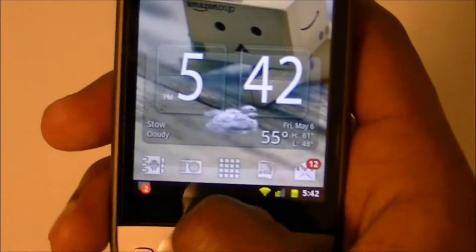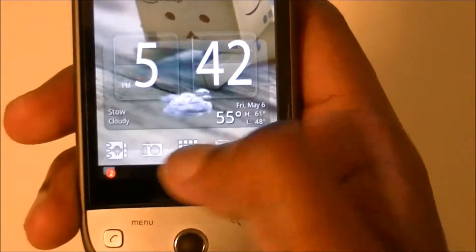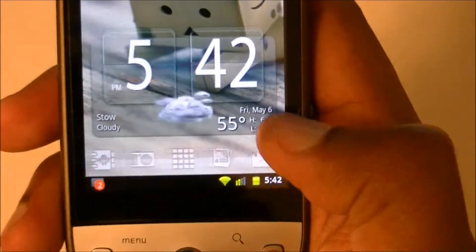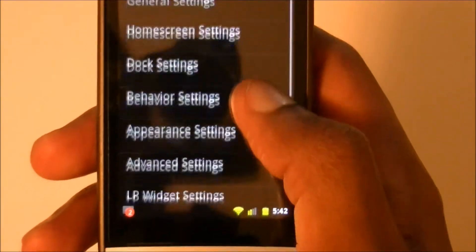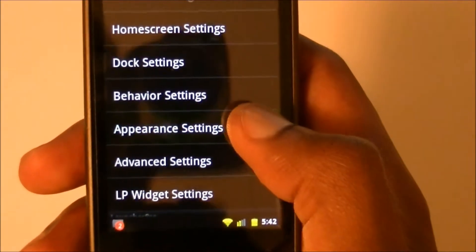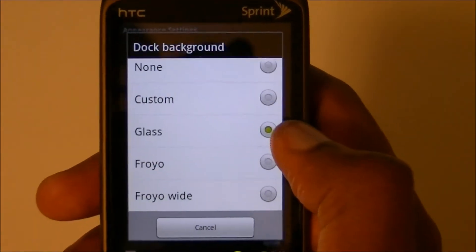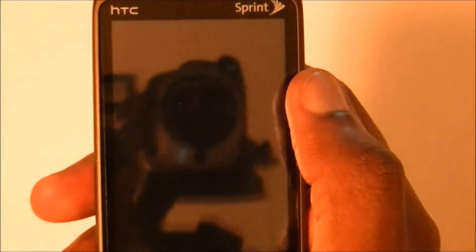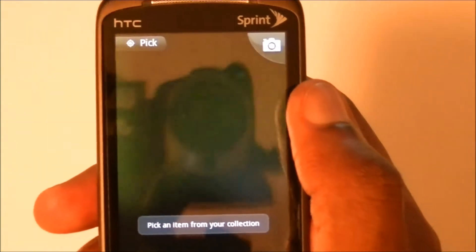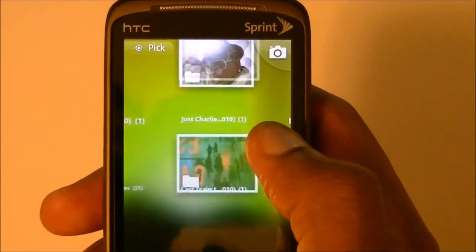So like I said, go to Preferences. As you can see, I've got the glass bar that's built in, but it's not a custom one. Go to Advanced or Appearance Settings and go to Dock Background. Now what you want to do is go to Custom — like I said before, I'm going to change it to the grass one this time.